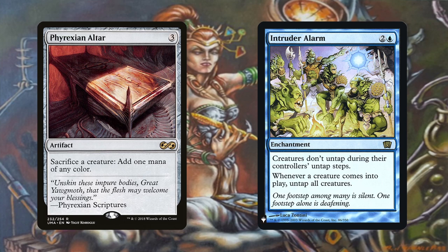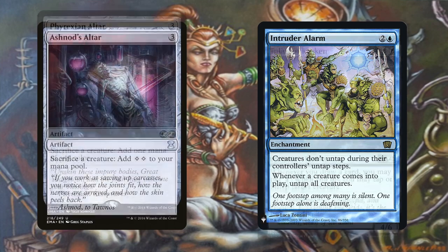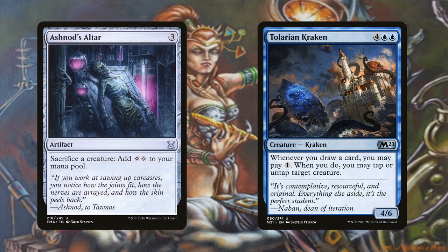You can also use Phyrexian Altar as a substitute for Ashnod's Altar, but you'll be using the same mana generated to activate Shorikai, so you won't have infinite mana afterwards — though you'd still draw into your entire deck and get infinite death triggers and ETB triggers. I am not running Phyrexian Altar in my build, but you can if you want. Talarian Kraken can also substitute for Intruder Alarm if you have Ashnod's Altar; you pay for the Kraken's triggered ability with the extra colorless mana to untap Shorikai. The Kraken is still a good include for non-infinite synergy as well.